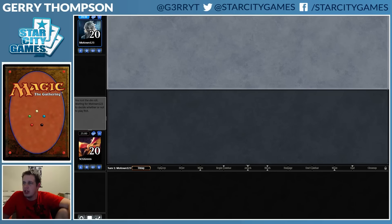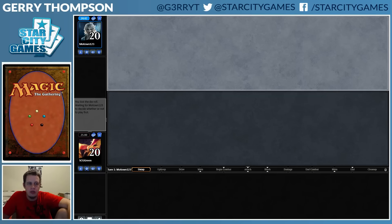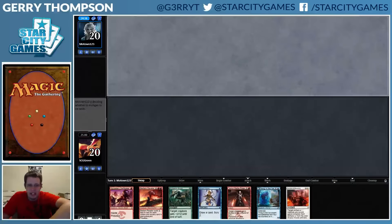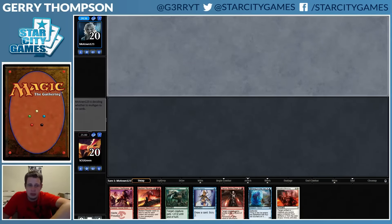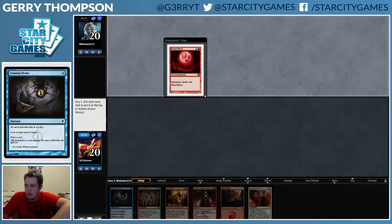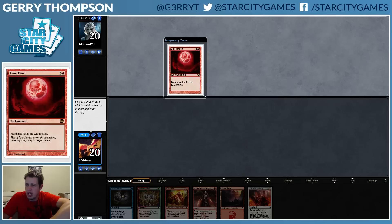All right, round one is a go here in this competitive modern league. We don't have any lands — always a good way to start. 17 lands, that's gonna happen. We only have Mountain but we don't have any blue cards, so I don't think it's that big of a deal. Plus we have Probe for redraws, Metamorphose, and we're gonna bottom this Blood Moon.